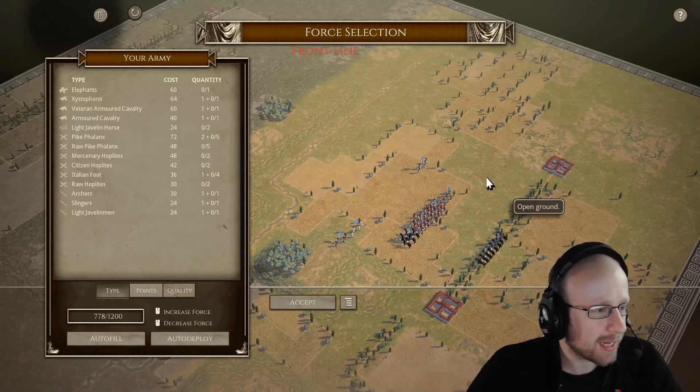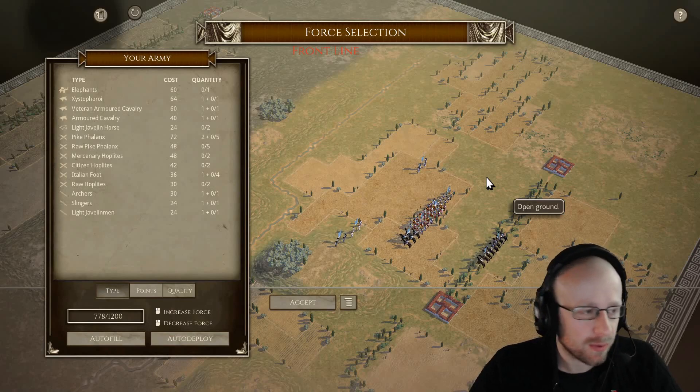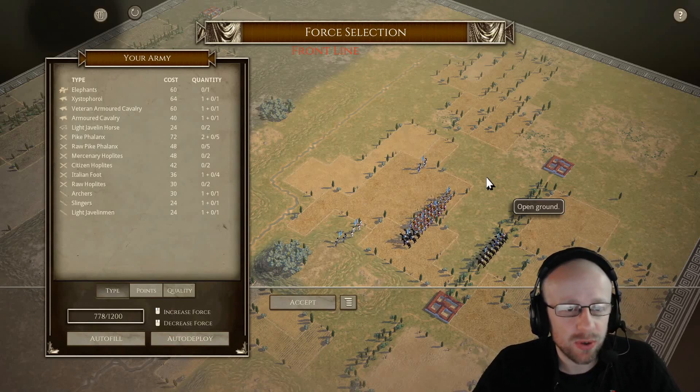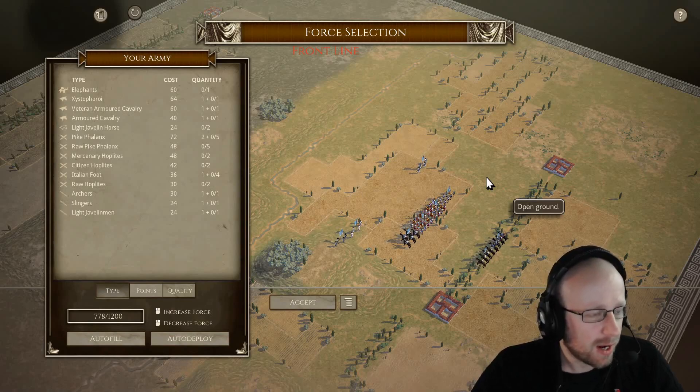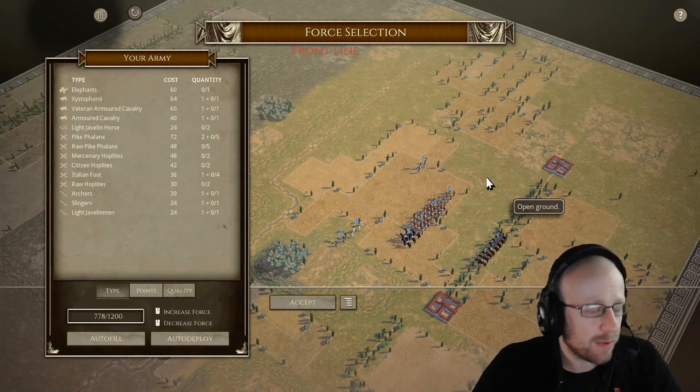Hello everybody and welcome back to this Field of Glory 2 Army Tactica. This is round two of the Rise and Fall of Carthage, the Pyrrhic versus Carthaginian matchup. Remember if you've not seen the Carthaginian deployment, please check the playlist below and click that like and subscribe button.